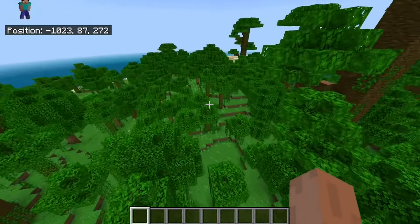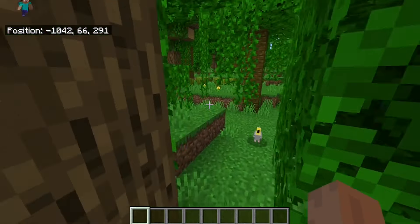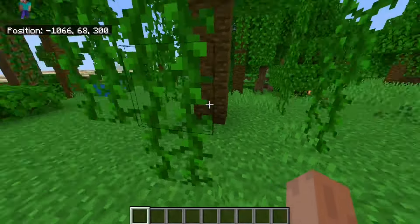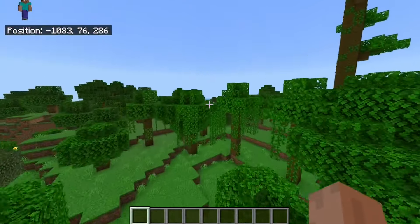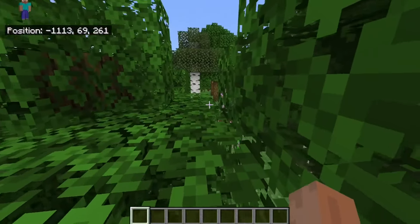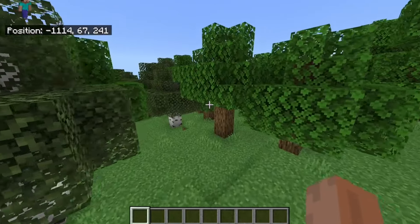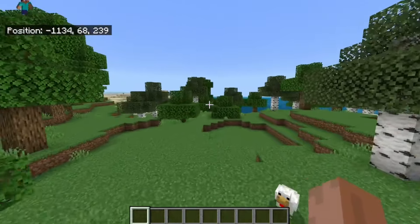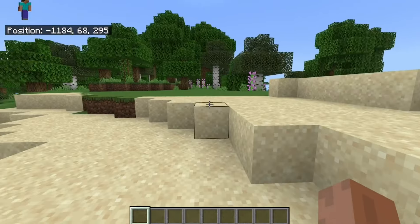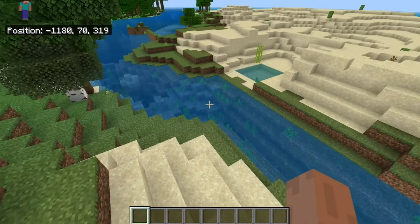Unfortunately there's no jungle temple around here, but still plenty of the benefits you get from a jungle biome — such as jungle trees, melon, bamboo, parrots, and all the other different types of stuff. Including what's right next to it, which is actually a pretty normal-looking forest biome, which is something you don't typically see inside of a huge island world.